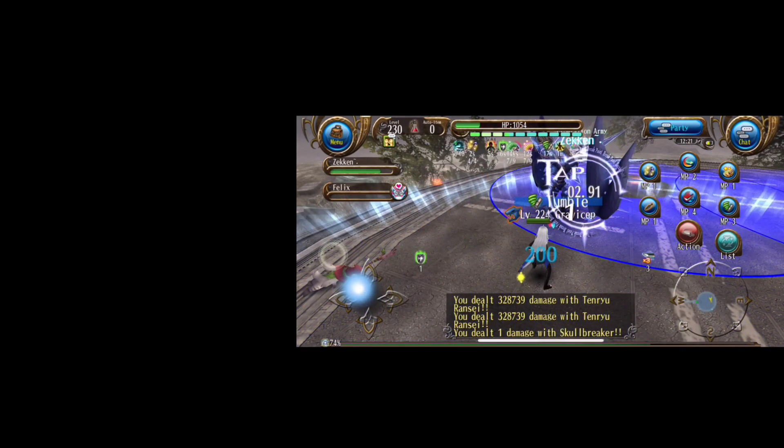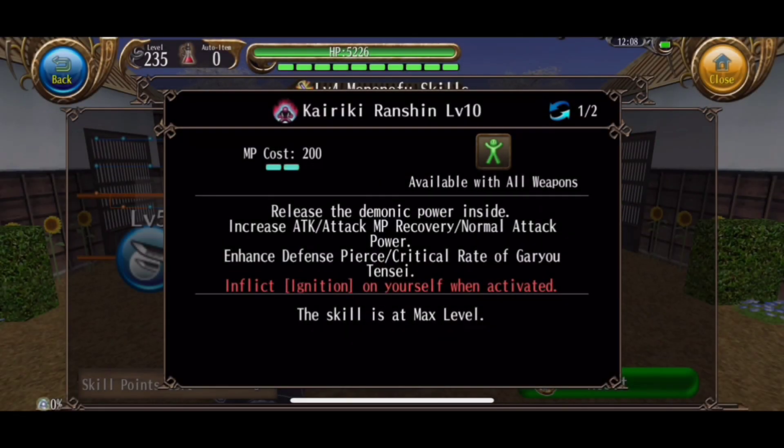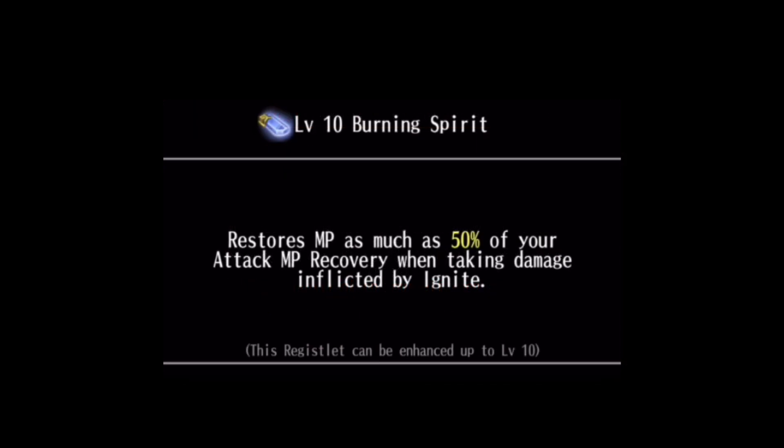That tip goes into our next tip: the Burning Spirit Regislay. In the katana skill tree, there's a skill known as Kairiki Ranji. This skill increases your attack MP recovery as well as inflicting ignite on you. Combining it with the Burning Spirit Regislay can prove to be a very mighty combination, as you'll see a very high attack MP recovery gain from this combination.